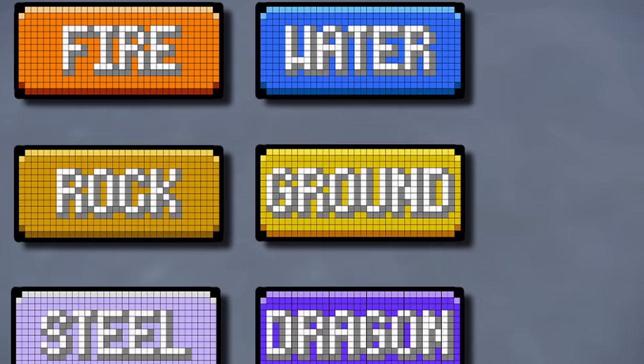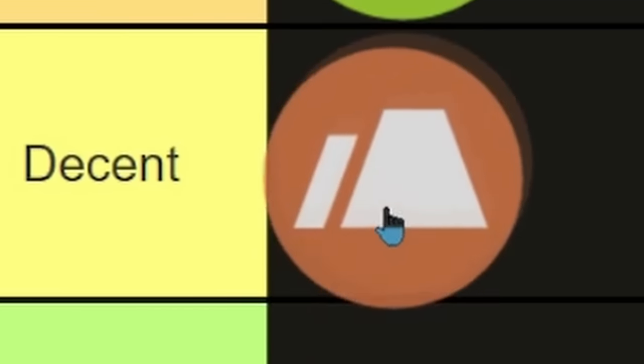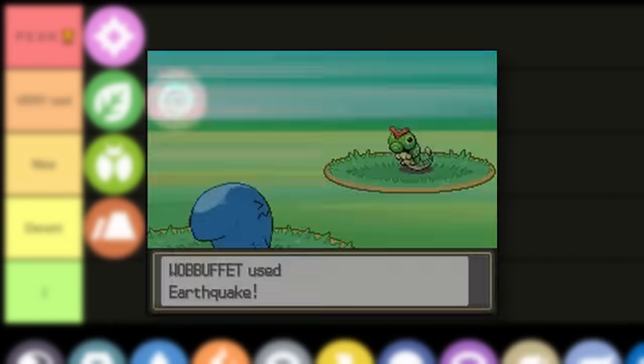If you thought my lack of interest stopped just at the shiny, you'd be wrong. Ground type — pretty forgettable to me. But it just barely squeaks by in the decent tier because of a few cool Pokemon and me thinking the move Earthquake was the coolest thing in the world when I was like 9.